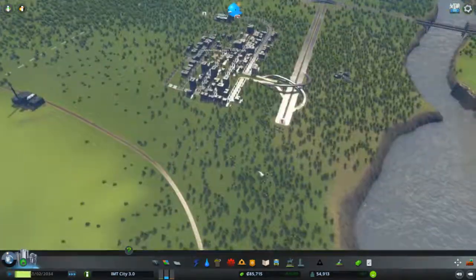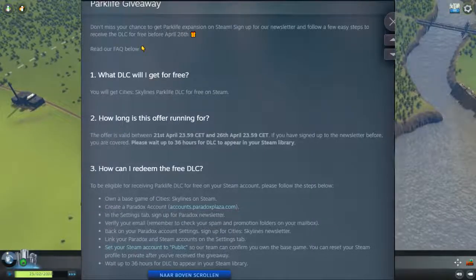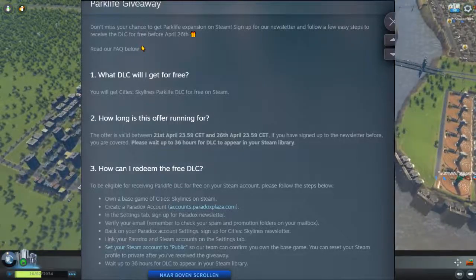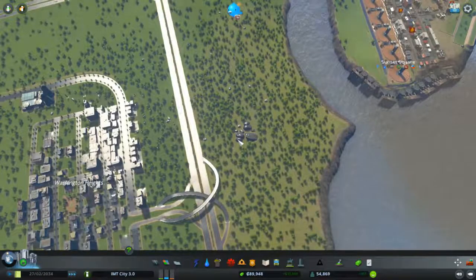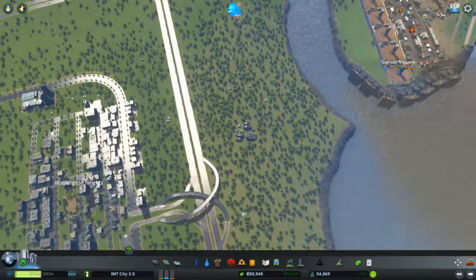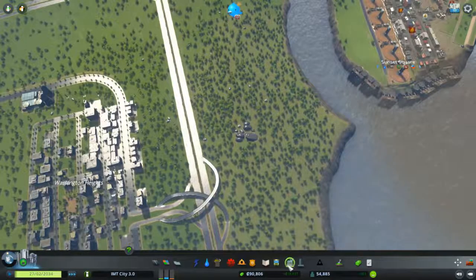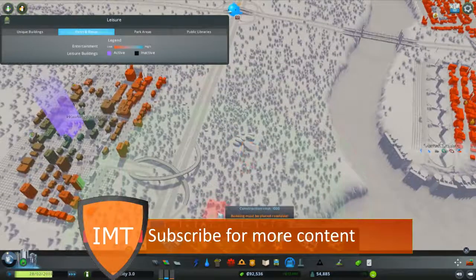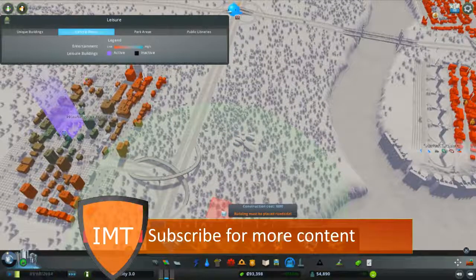There is a new DLC out for Cities Skylines that is free to claim until the 26th of April. Maybe I will put a picture of what you need to do for that. It is mostly about the parks in your city and it is called Park Life.